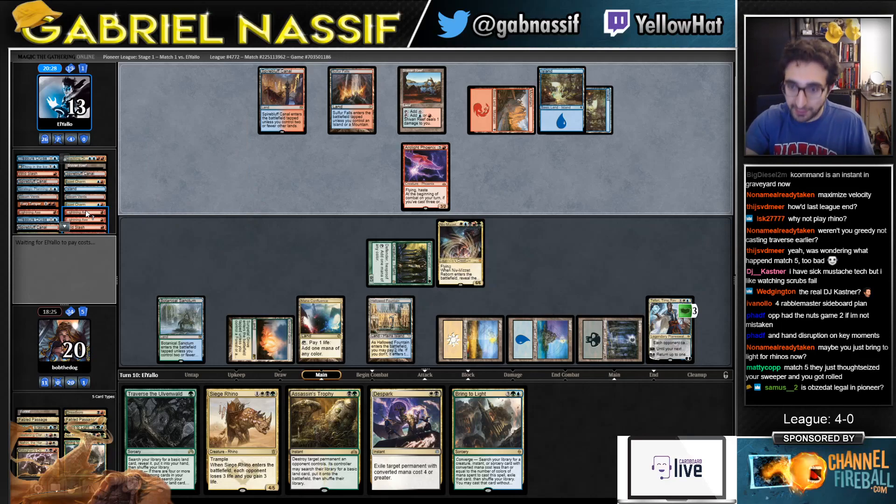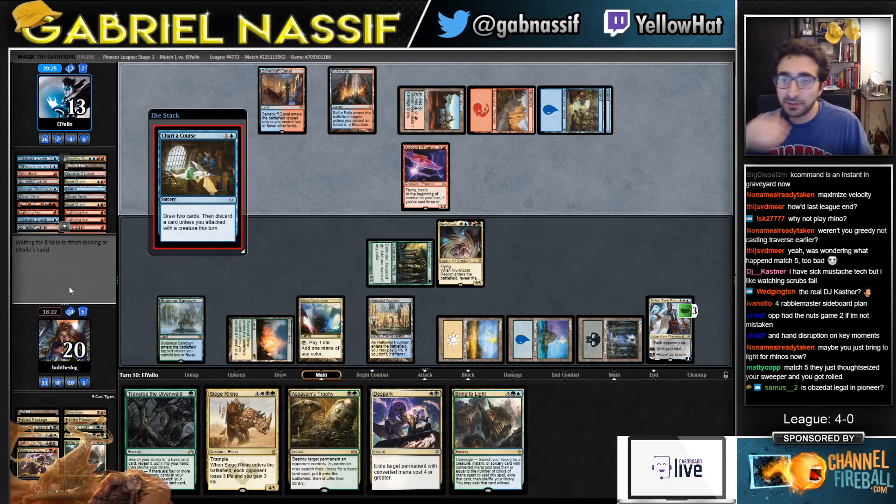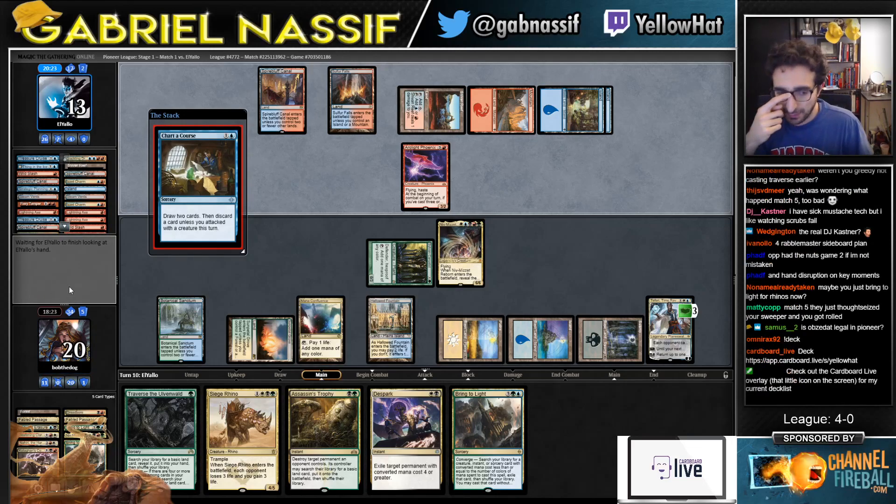A lot of that is legal in Pioneer. I think it's probably worse than Tolsimir though — when you're in tight spots against aggro, Tolsimir is really, really good. It's the most stabilizing card between the life gain, the fight, and the two blockers.